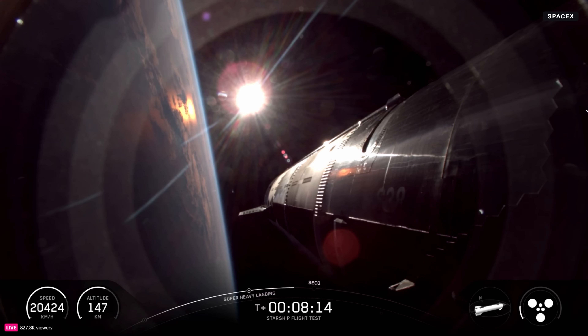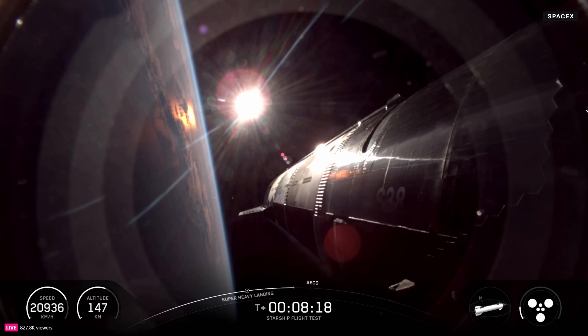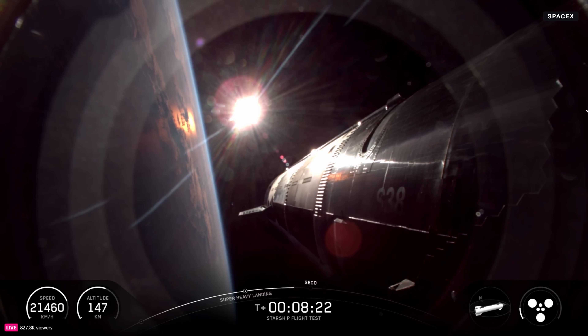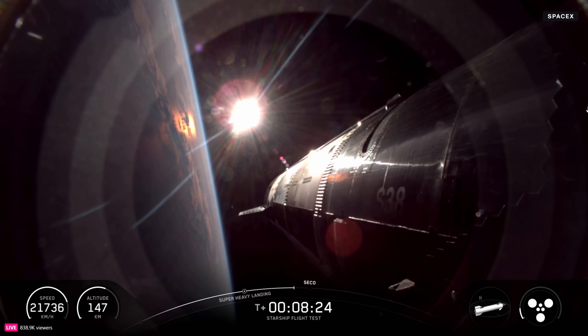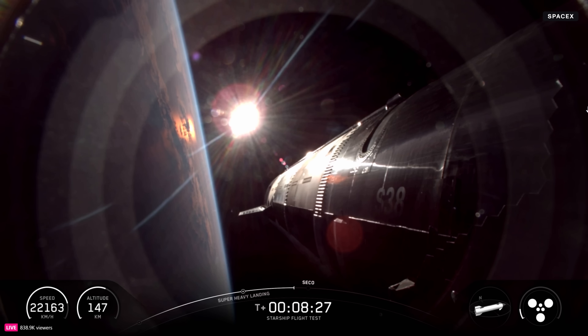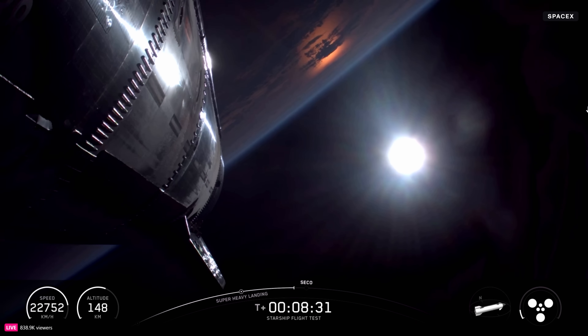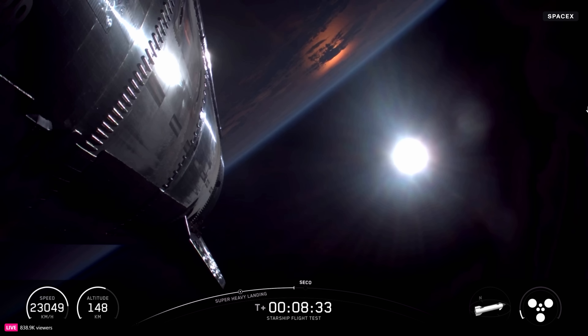Just a reminder: this is putting us into a suborbital trajectory, so we're intentionally going just slow enough that we're not going to achieve full orbit. This puts us on a course where those engines shut off and no matter what, we're coming back. Starship is in terminal guidance in the Indian Ocean. We should start seeing the shutdowns come up in just a couple seconds — less than 30 seconds to go in this ship ascent burn.